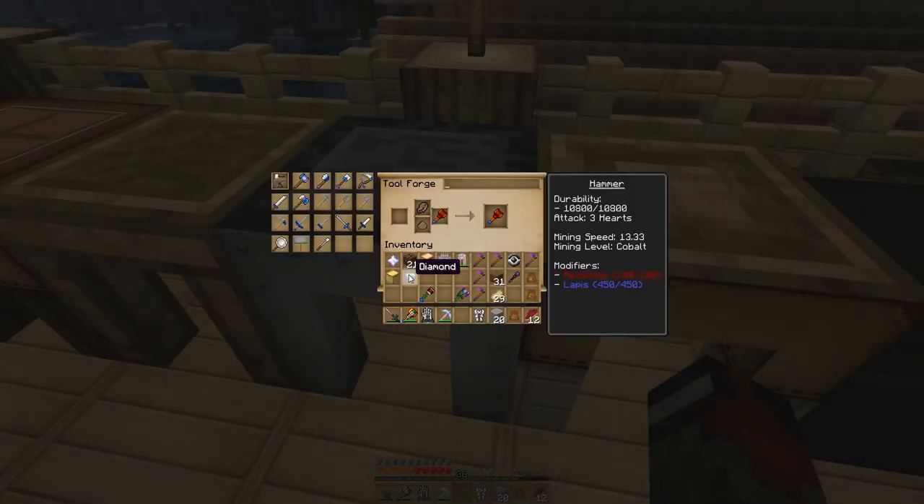With that in there, you can either do another star and add a modifier option, or you can do a block of gold and a diamond, and that will also add a modifier. So what I'm going to do is go ahead and use the nether star since we've got them, and this other stuff is generally easier to come by.